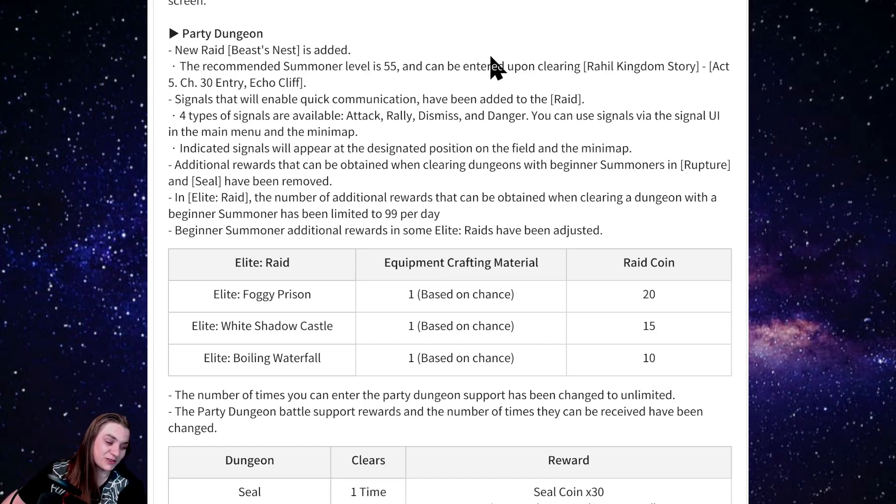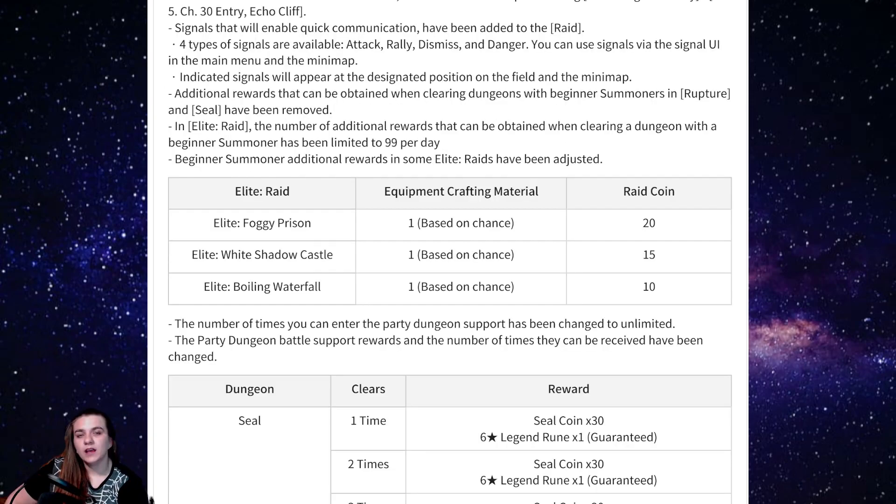They're getting rid of the leaf bonus in ruptures and seal. However, they're now going to allow you to run those dungeons unlimited times. Previously, if you were out of supports you couldn't even run the dungeon anymore, so you couldn't help people in your alliance or friends run raids — which is super counterproductive for an MMO group game. Really glad they fixed this. The leaf bonuses are just removed from those two contents.